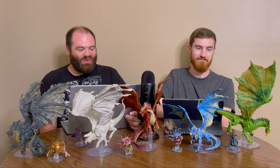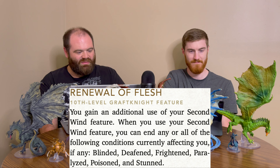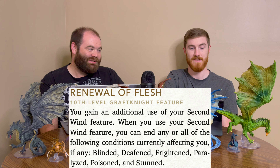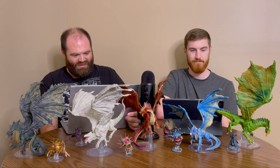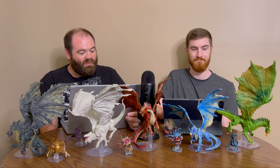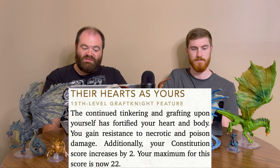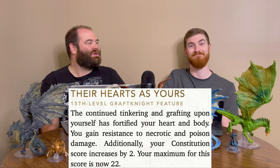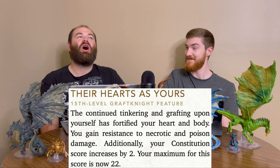At level 10, Renewal of Flesh gives you an additional use of your Second Wind feature. When you use Second Wind, you can end any or all of the following conditions: blinded, deafened, frightened, paralyzed, poisoned, and stunned — a great buff on top of the extra use. At level 15, Their Hearts as Yours grants you resistance to necrotic and poison damage, increases your Constitution score by 2, and raises your Constitution maximum to 22 — boosting all your Con-based abilities.